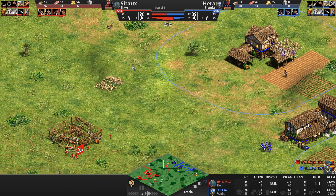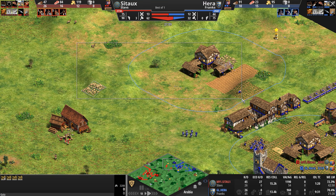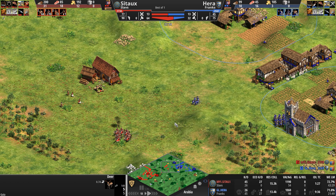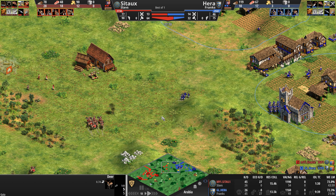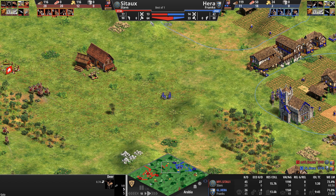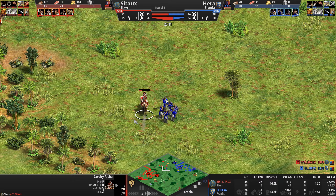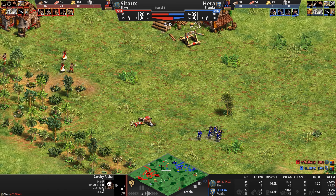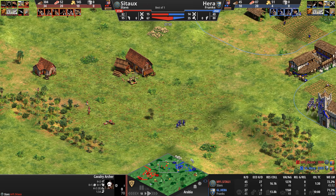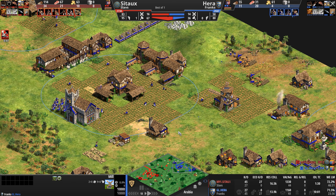There's a not-very-aggressively-placed siege workshop far from Hera's settlement — it would have been great on the high ground to deny the gold that Sito is pressing on. Hera with elite skirmishers is struggling to hold on. He's now down 32 villagers — he was down just five villagers a minute ago. Our Slav literally has double the economy. One lone cav archer is in the wrong part of town.